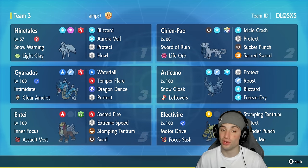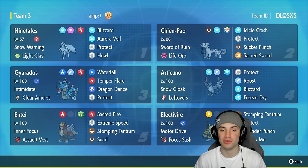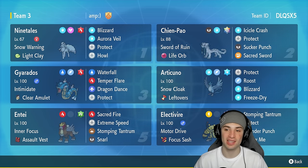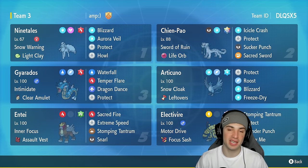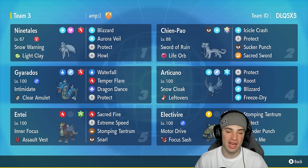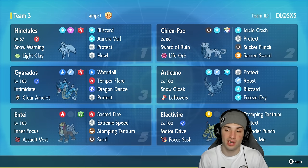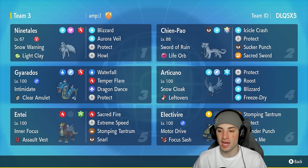War Veil for eight turns is absolutely broken. Nine Tails also has Blizzard, Protect, and Howl to boost physical attack. Speaking of physical attack, we got the king of it right here — Shen Pao with Swords of Ruin and a Life Orb as item. Hit hard with Icicle Crash, Protect, Sucker Punch, and Sacred Sword — a pretty standard moveset. Our third ice type is Snow Cloak Articuno, paired up with Nine Tails. In snow, Articuno raises its evasiveness and can dodge moves, which comes in clutch.